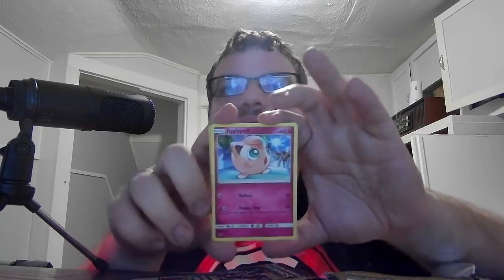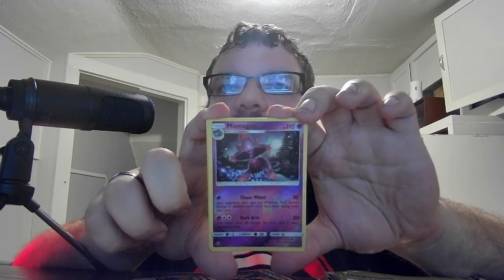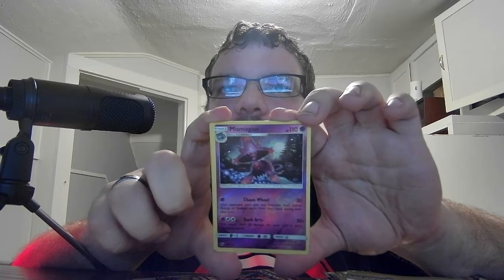We have Basic Archen, Basic Staryu, and another Fighting Energy card from that pack. Nothing too crazy, but could always change. Next we have Sun and Moon Crimson Invasion with Buzzwole on it, which is one of the Ultra Beasts. We have Basic Jigglypuff HP 60, Fairy. Rollout 10, Double Slap 20 times — flip 2 coins, does 20 damage for each heads, so anywhere from 0 to 40 damage. We got a Reverse Holo — Stage 2 Mismagius HP 110, Psychic. Chaos Wheel 30 — your opponent can't play any Pokemon Tool, Special Energy, or Stadium cards from their hand during their next turn. Dark Arts 20 times — does 20 damage for each card in your opponent's hand, so that could do a potentially huge amount of damage. Then we have the Basic Dark Energy. So I've got a couple Reverse Holos so far.